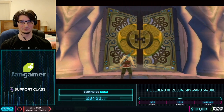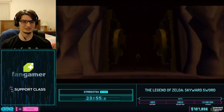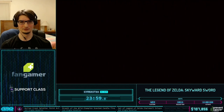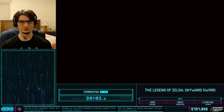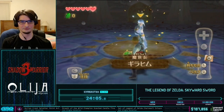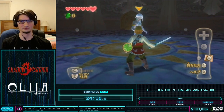The first phase of the Ghirahim fight: you want to bait Ghirahim to one side with your sword, and then attack him from the other direction using the motion controls. He's over to the right, we attack from the left, then stab. Basically just do this four times and that'll be it for the first phase.